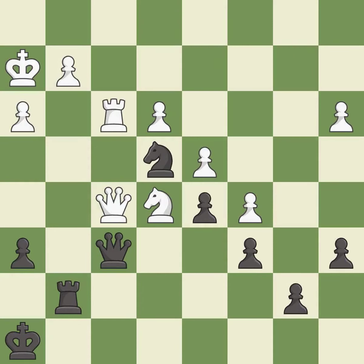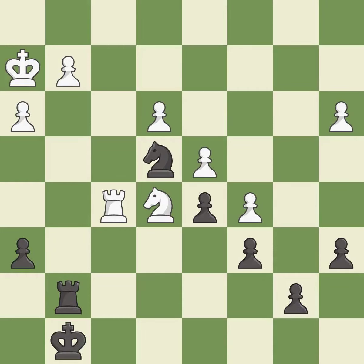Capturing that pawn wins material — it is good. Recaptures — it is best. Takes back. This is the start of the endgame and white is winning — it is best. Very precise — it is best. This is the strongest option — it is best.